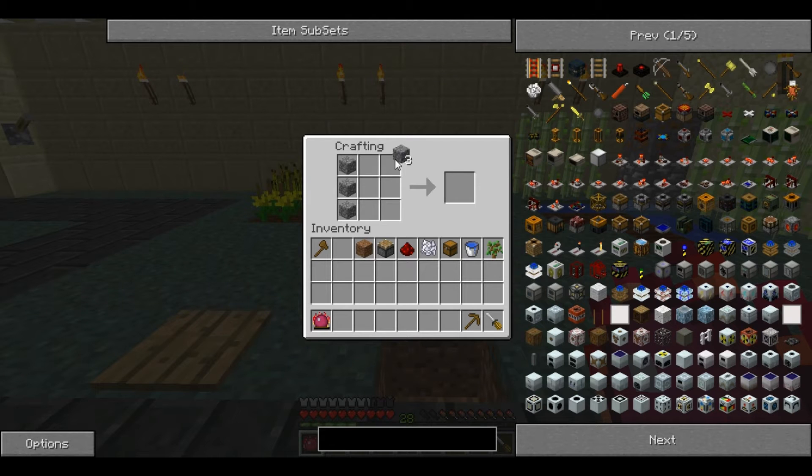You craft it by placing 6 cobblestone along each side, redstone at the bottom, a piston in the middle, and a chest at the top. And it creates the Deployer.